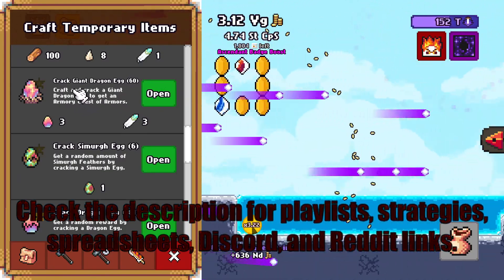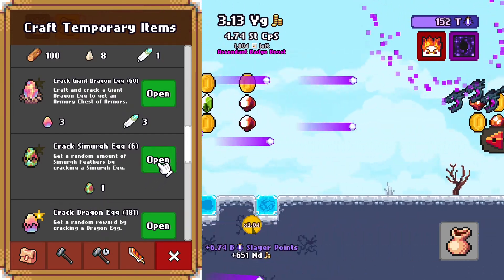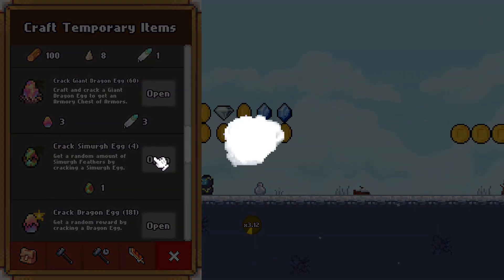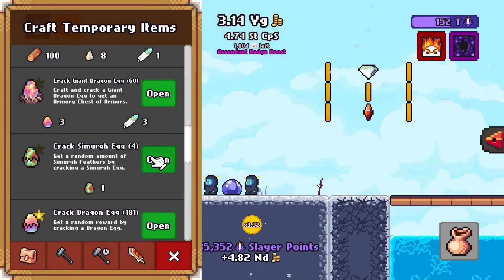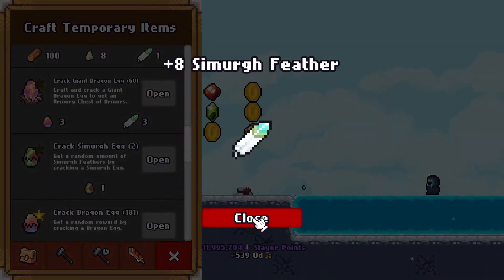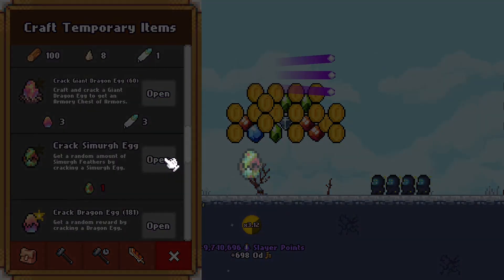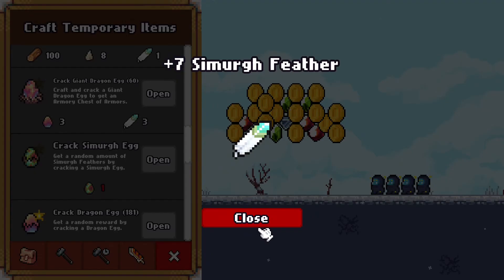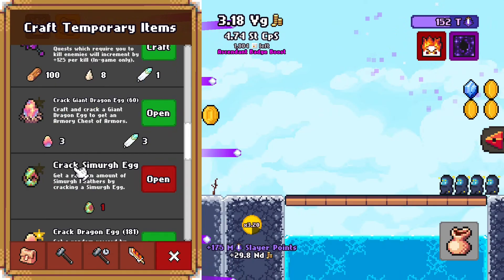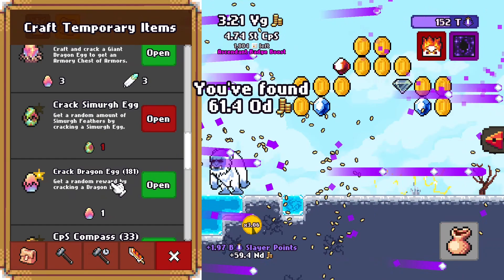The giant dragon egg. Let's go ahead and crack these so we can get some more feathers — ten feathers, seven feathers, nine feathers, eight feathers, ten feathers, and seven feathers. That was six weeks at least of eggs and stuff. We have 181 eggs.